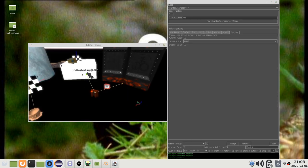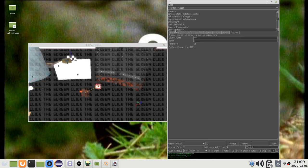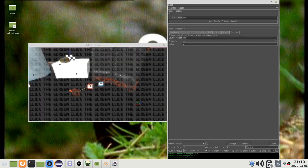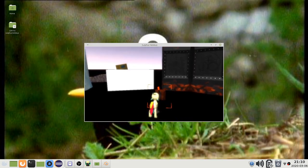I can connect a lever with a load delay to the counter incrementer and use a counter trigger to send a message when the counter reaches a certain value. In this case, it will send an on message when the counter is greater or equal to 5. Now, the door will open when I hit this lever 5 times.